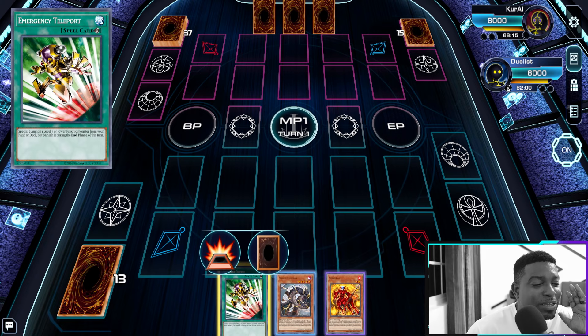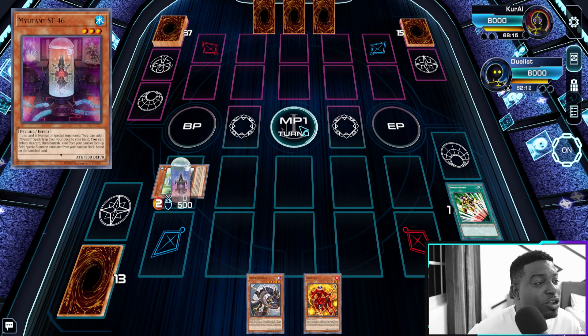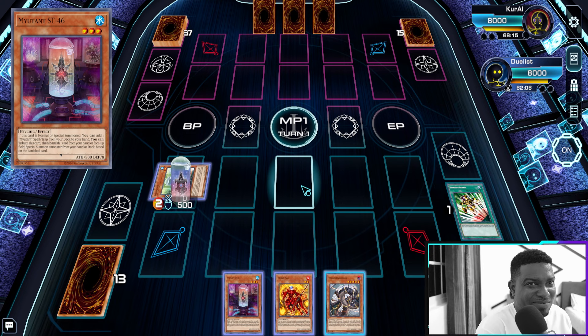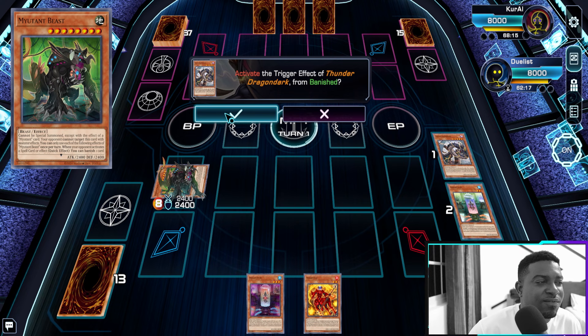We're gonna start off with Emergency Teleport, go into M05 — a Mutant M05 — which gives us a search upon being normal or special summoned, giving us a search to our Mutant ST46. From here we take advantage of the Thunder Dragon monsters; they love being banished and Mutants love banishing cards, so why not pair the two together. Activate the effect of M05 to banish our Dragon Duck to special summon our Mutant Beast from the graveyard.